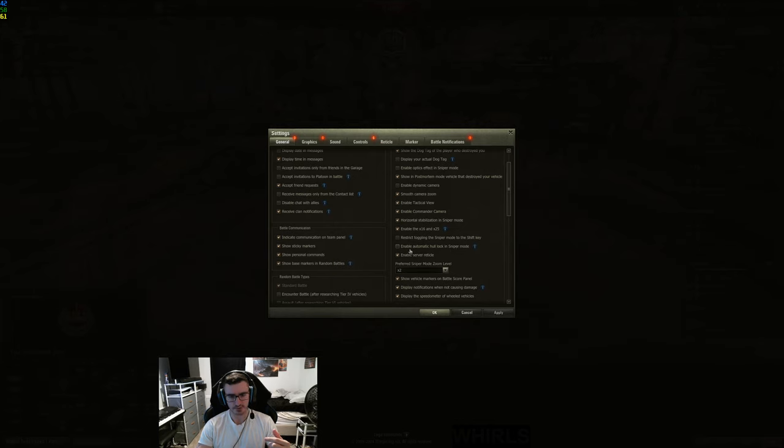Enable Automatic Hull Lock in Sniper Mode. I've always had this enabled because I actually knew about this setting. I think I changed it years ago when World of Tanks wasn't anything close to what it is now. This is enabled by default. What this does is when you are turning a tank that doesn't have a turret, it locks the hull from turning so that you can only turn with the mouse. If you use the A and D keys, then obviously you can turn the hull — but it's called hull lock.